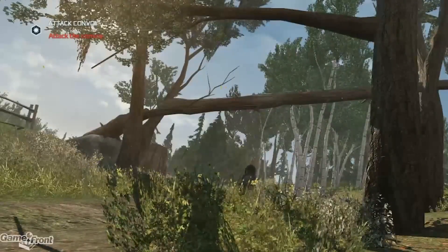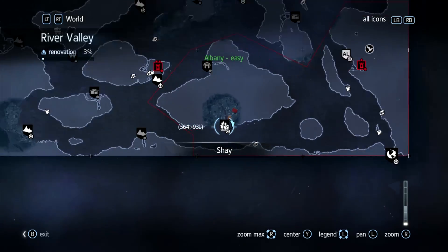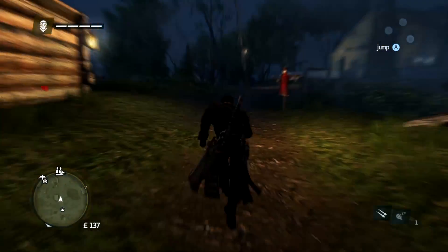So to activate this easter egg, you'll need to beat Assassin's Creed Rogue. Once that's done, you'll want to make your way to Sleepy Hollow, which is located in River Valley. After this, you have to wait until it's nighttime, or he won't spawn at all.